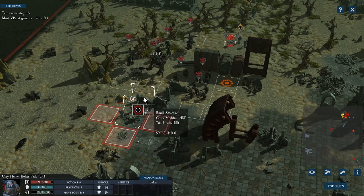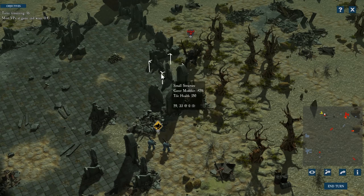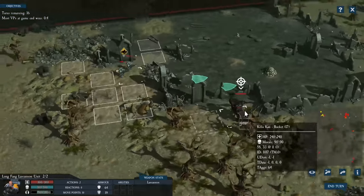Here we are going to mouse over a piece of cover. You can see the amount of cover it provides. This decreases the chance of the enemy striking you. You can have multiple cover tiles between you and the firing unit, each one further reducing their chance to hit you. Essentially, the more cover you have, the more chance you will survive.